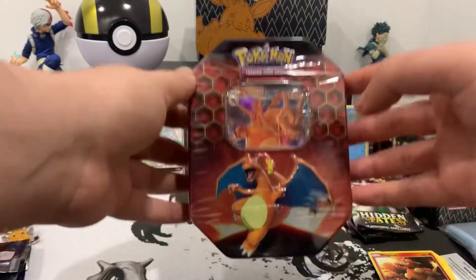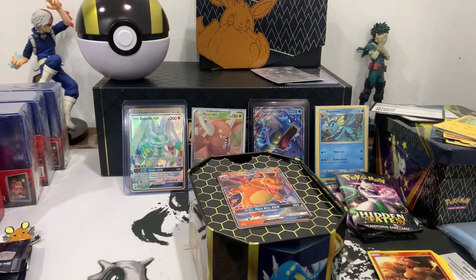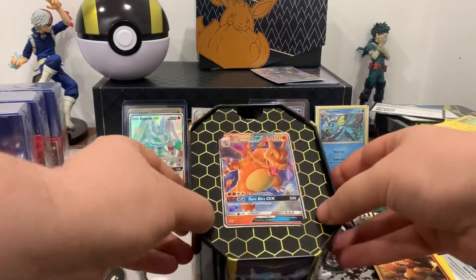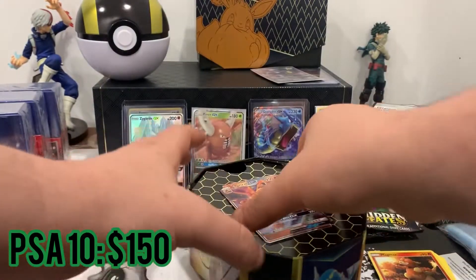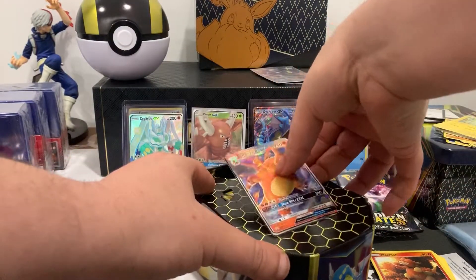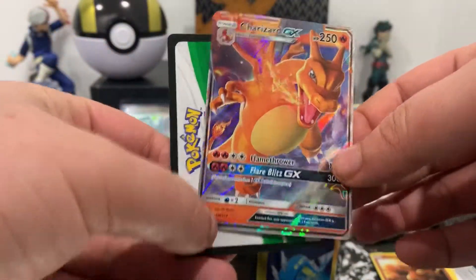Next up we got the Charizard tin, and we start off with the beautiful promo Charizard GX. Let's get a closer look at it — here you go. The code card is next.